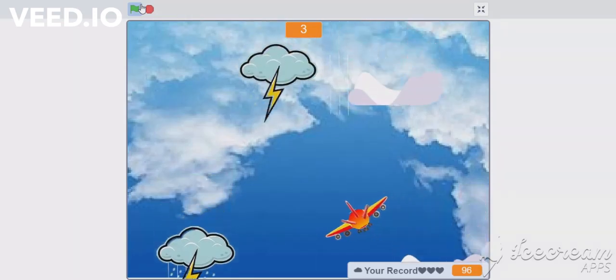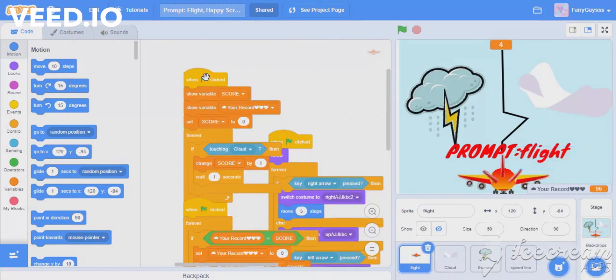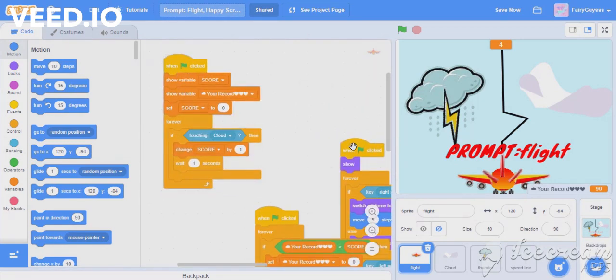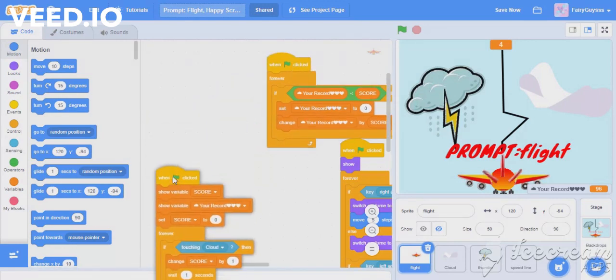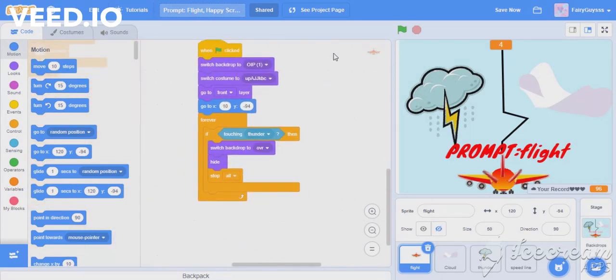Okay guys, let's see the code. I used four sprites — you can also exclude the speed line, it's not that necessary. The most necessary are the other three; without them the game would not work. Let's see the flight — this is the script of the flight, it's a bit long. You can pause — there are five scripts for flight.